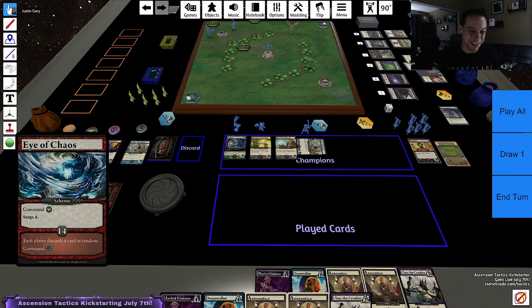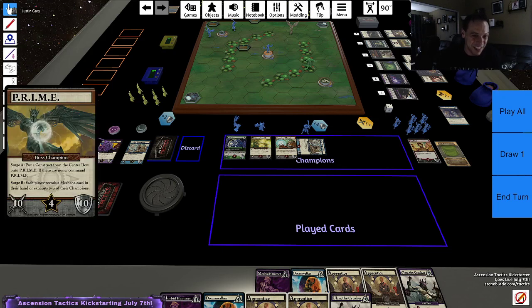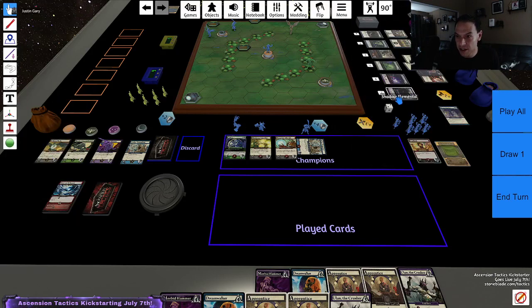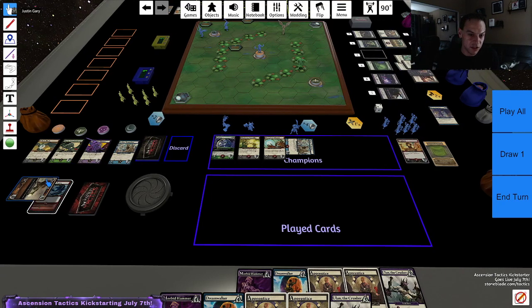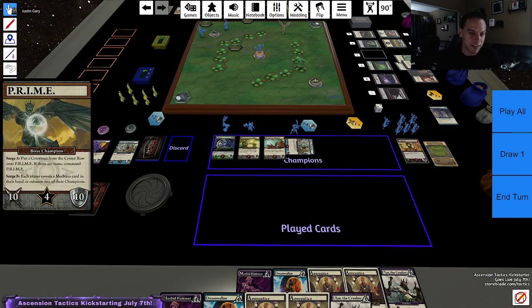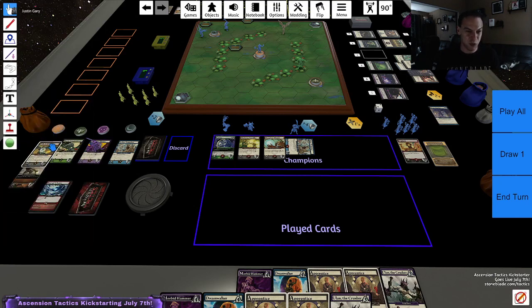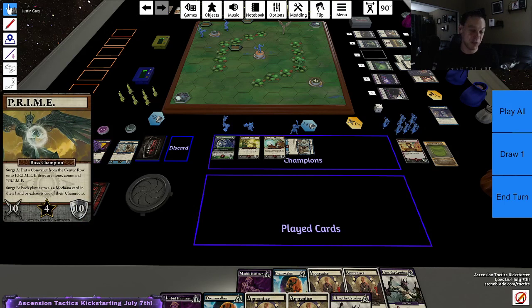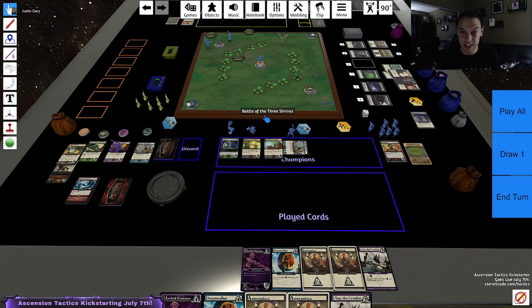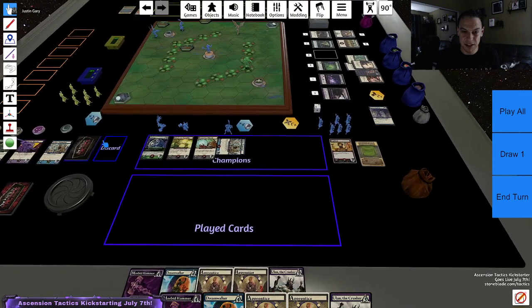Surge J — the prime ability triggers, which says: put a construct from the center row into Prime. If there are none, command Prime. There is a construct here, so Prime now gets a construct. Prime's going to get another plus two, plus three. We ignore ambush powers. So Prime is now even harder to kill — that's a twelve or thirteen. But it's worth a lot of honor if I can kill him. Those were two cards from the boss. The boss is not controlling any zones, fortunately, so on that side I am in a good spot.